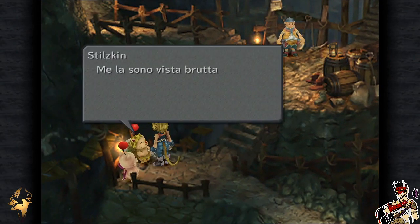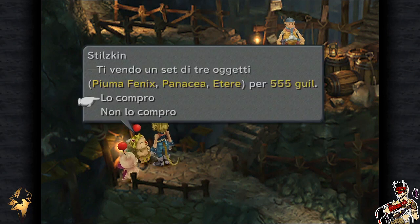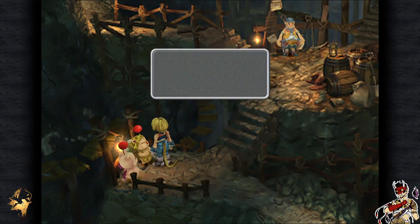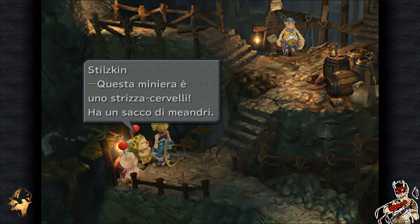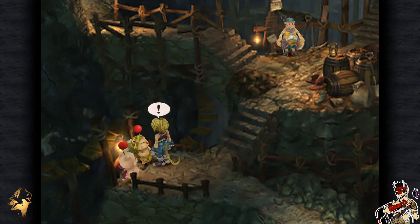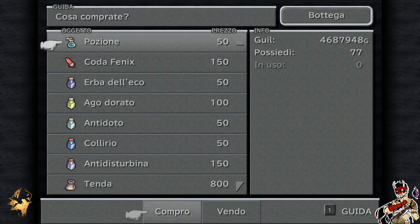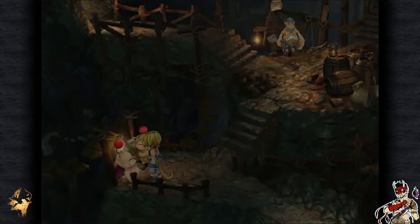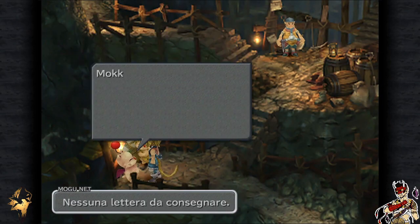Prima però abbiamo il piccolo Stilzkin, di cui avevamo letto una lettera molto preoccupante. Ce la siamo vista brutta, per fortuna è tutto passato e ha potuto riprendere il viaggio. Ci vende un set di oggetti che compreremo senza alcun dubbio o rimorso. Grazie, con questi posso viaggiare ancora per un po'. Questa miniera è uno strizza cervelli, ha un sacco di meandri. E il Moguri Mokku, che ci fornisce il Moku Shop, anche se siamo piuttosto pieni di oggetti. Una lettera da Kuppo — non so chi è, ma sono troppo curioso. Caro Mokku, non ho niente da fare quindi gioco a nascondino, sono nascosto in una tana dentro un muro. Che sfaccendato!